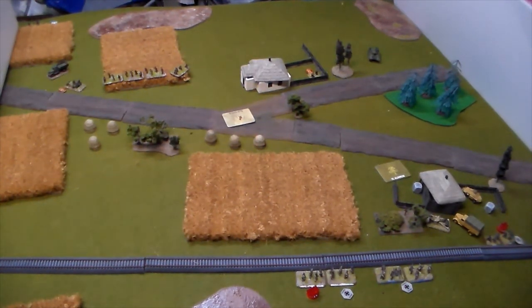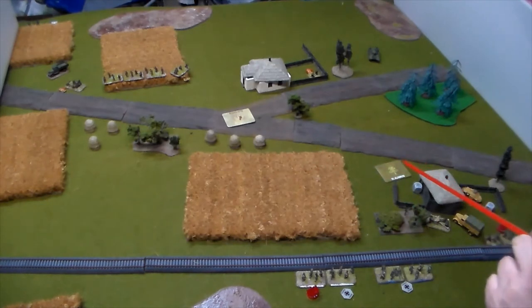German Turn 6. The Germans rolled four commands. The remnants of a squad moved into a building. The armored car fired on the ATR team trying to pin — failed. The tank tried the same with machine gun fire — failed. The AT gun tried to fire at the BA-64 and missed. We are now on to Russian Turn 7.